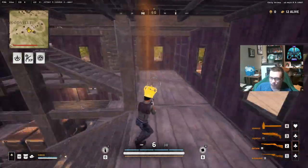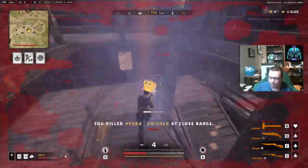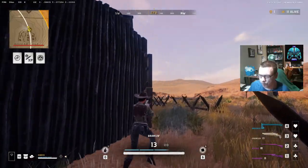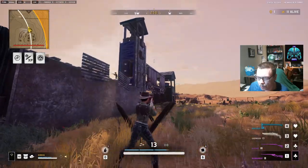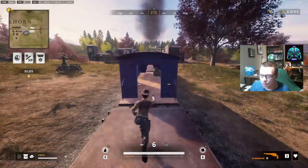Speaking of accuracy, did you know that while aiming down sights you can zoom in even further? Hold down the sprint or shift key and for a limited time your shots will hit their mark with even greater precision. The rarer the weapon, typically the longer you can enjoy this benefit.